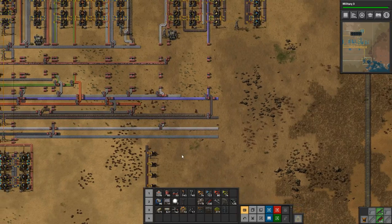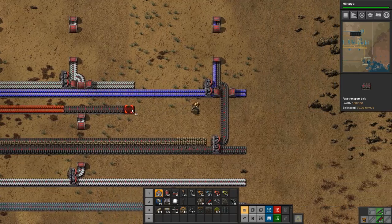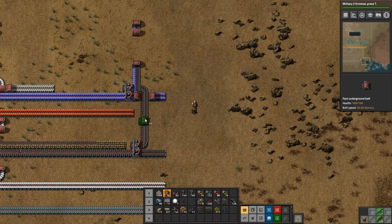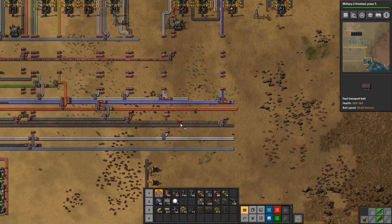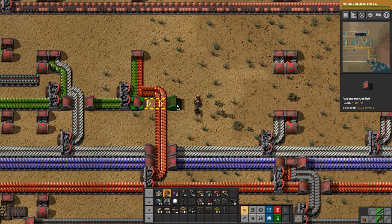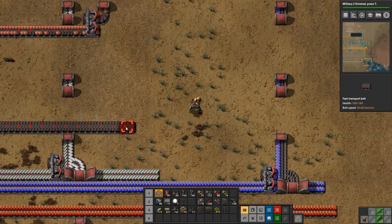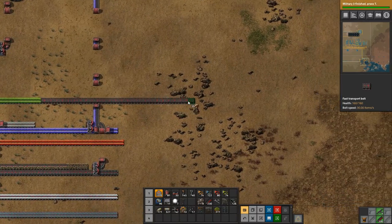What we need is green and red circuits, so let's get some of those going. I want that line to go under instead — like that, that'll work. Then we need the green circuits which will go under and come out this way, because it's red and green circuits, right? I hope.